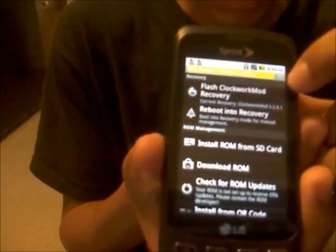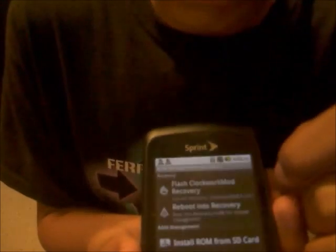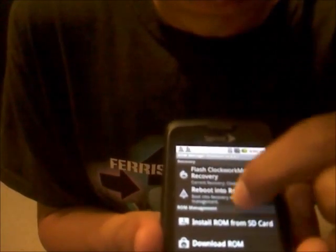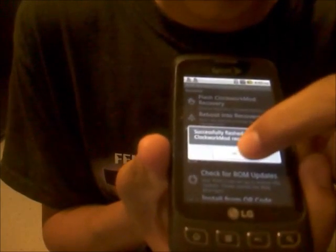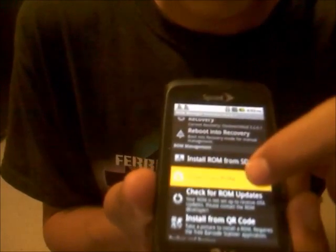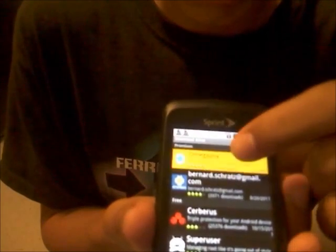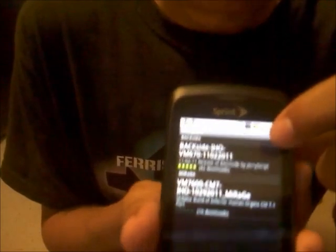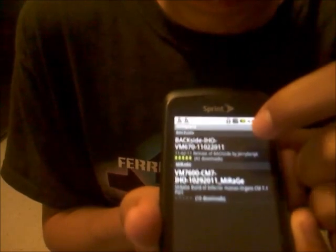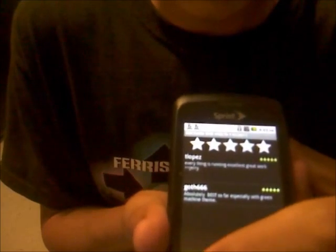It's almost done loading. Now it's saying that's complete. Down here you're going to get an OK, and now you're going to go to Download ROM. You want to pick this one — you usually want to go with the one with more downloads, and that's 43 — so go into that one and hit Download.